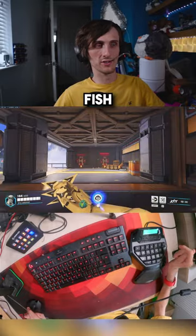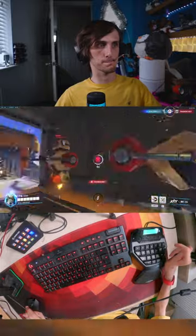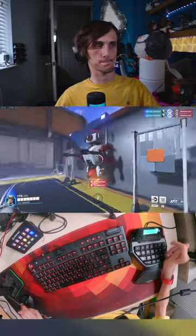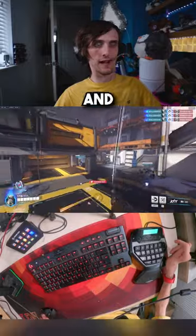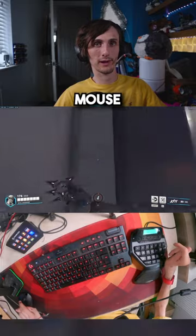To use my ultimate, I say "fish" — fish — and then suck on the tube. And then finally, to jump and climb walls, I scroll on the left mouse wheel.